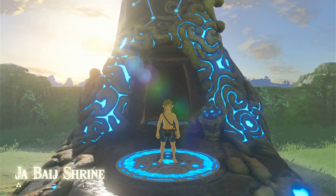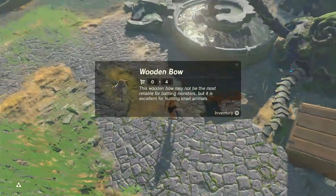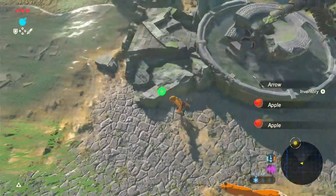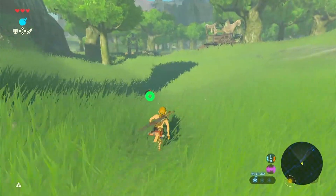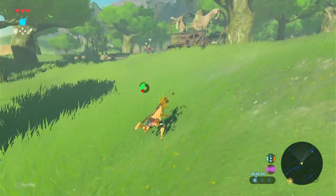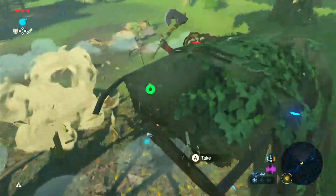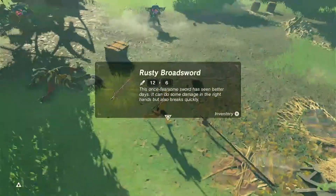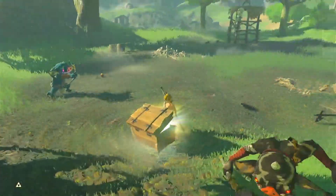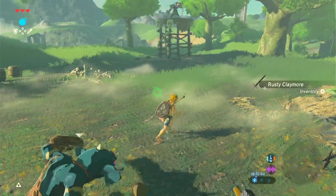Right off the bat, I warped to the Bomb Shrine and jumped off the plateau, because I knew that near the wreckage there I would be able to find a bow. Having a bow was the most important thing in this entire run, as they are needed to Wind Bomb and, more importantly, to BLSS, which I'll explain in a second. I found a Bokoblin camp, which was a huge stroke of luck as it had extremely valuable things. I grabbed a throwing spear, rusty broadsword, baited a guy into shooting me to get arrows, and a shield. We're chilling.